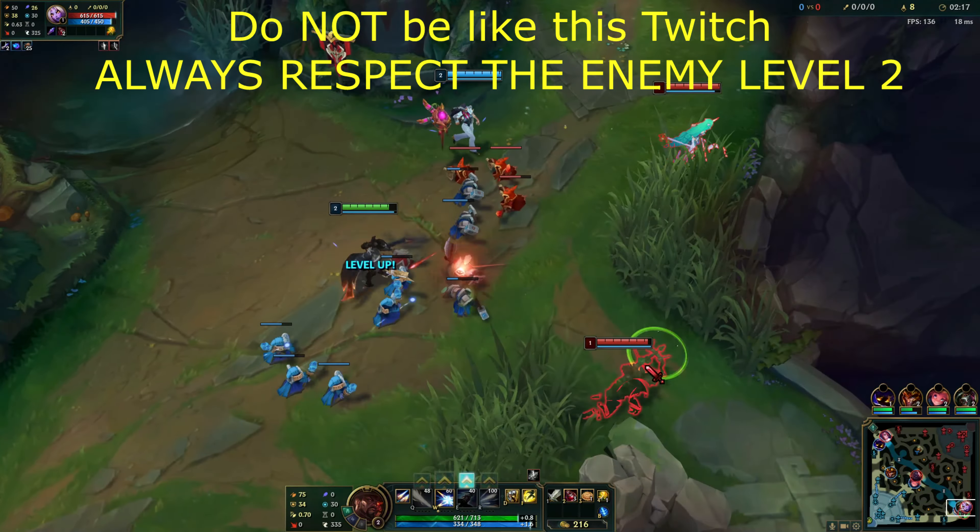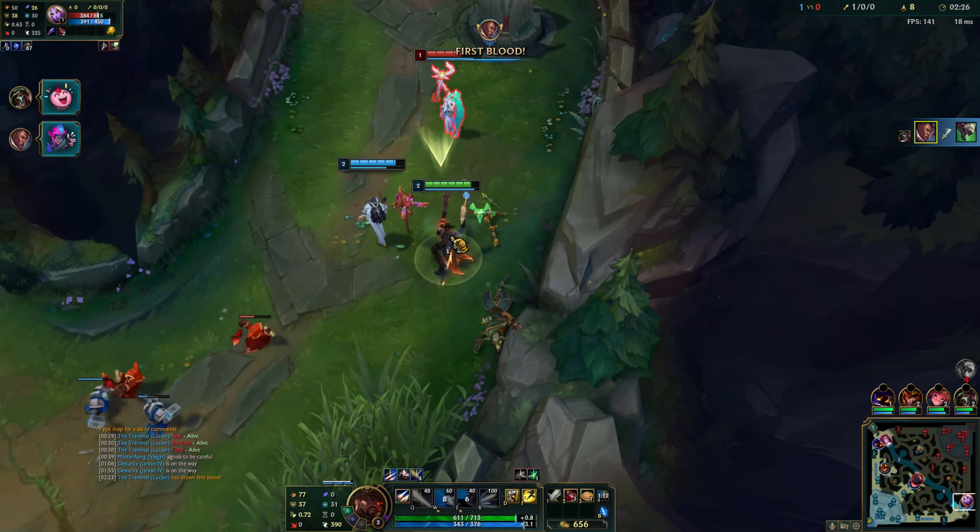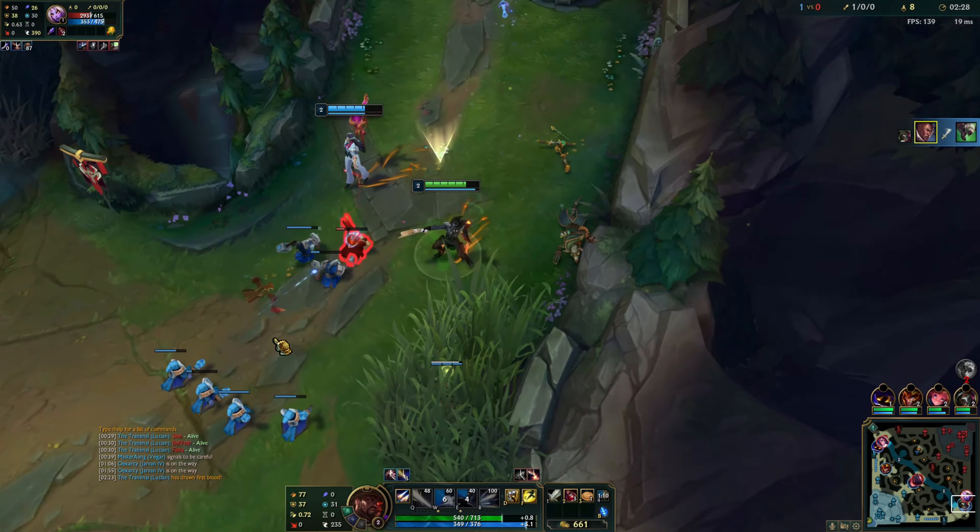Once you have the lead, slow your push down. When you hit level 2, be ready to be aggressive and take advantage of your immediate power spike if they disrespect you.